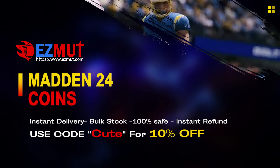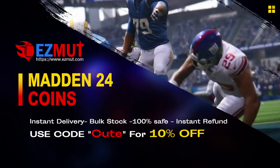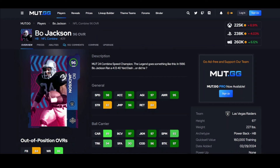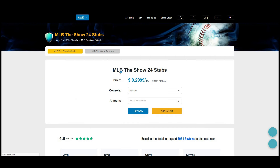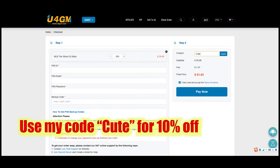EasyMut.com — use code 'cute' for 10% off. Stop gambling your money, go save your money, get the team you want. Link down below. MLB The Show is out, I'm enjoying it. Stubs over sour and I use code 'cute' — 10% off. Stop wasting money, stop gambling on bad packs. Just go get the stubs you want for like one third of the price.